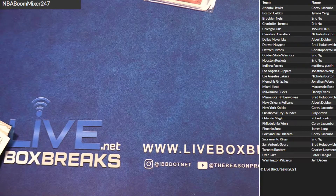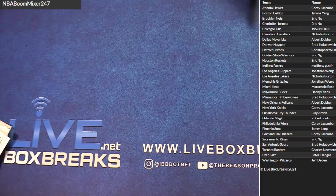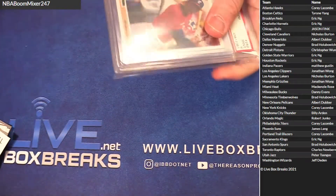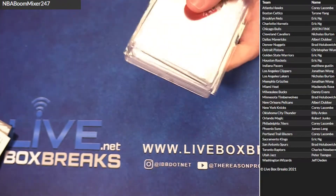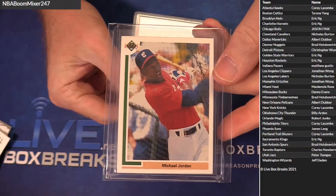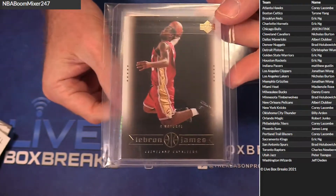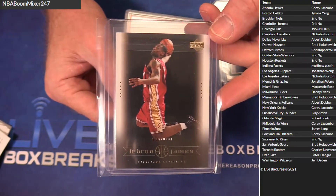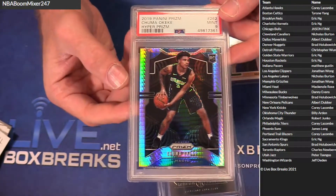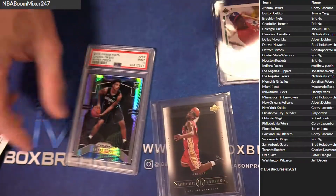Iverson — 37. A little MJ baseball Upper Deck rookie for the Bulls, Jason. We got a 03-04 rookie year LeBron — that's another cool one for Nick. And a PSA 9 Hyper Chroma for Orlando Roberts.